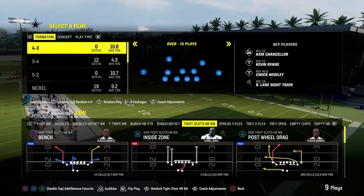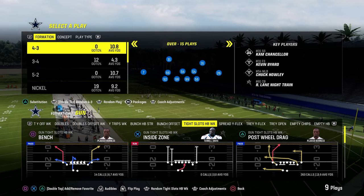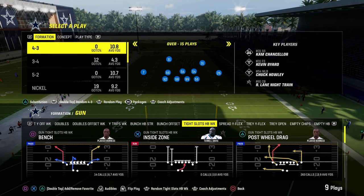In this video, we're going to be giving you a free tight slots offensive ebook. If you guys want to get my full tight slots offensive ebook, it's in my Patreon — it's only $10. The link is going to be in the description below. Let's go over the audibles for this. We're in the Cincinnati Bengals offensive playbook.